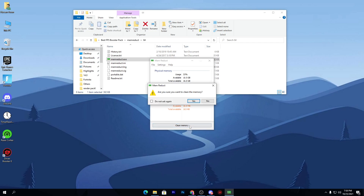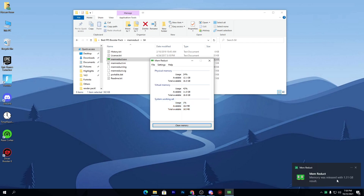Now I'll click on 'Clean Memory,' then check 'Don't ask me again' and click Yes. You can see that 1.61 GB of memory was released. The available RAM on my PC has now increased. If you have low RAM on your PC, this software is the best option for boosting your performance.